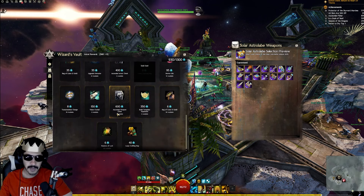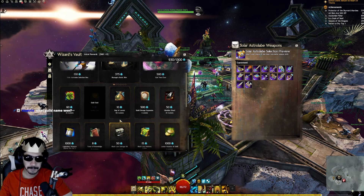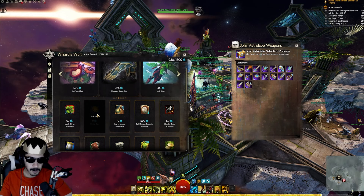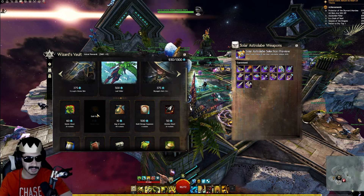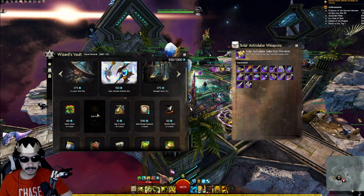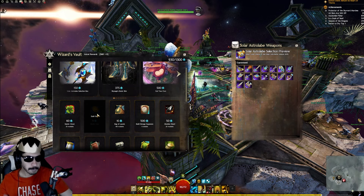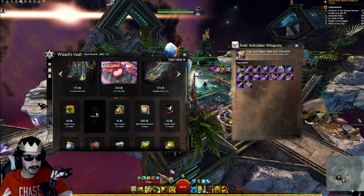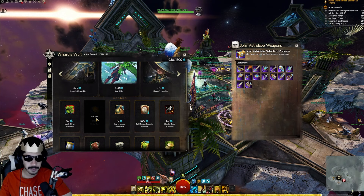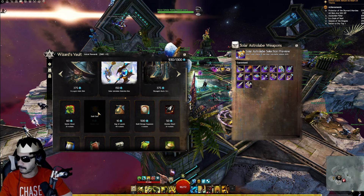The first item I recommend for new players is mystic coins. Mystic coins are a material that currently goes for about 1 gold 60-70 silver on the trading post — quite expensive. You need them for crafting high-end items like legendary weapons and armor. As a new player, spending astral acclaim on mystic coins is very worthwhile. You can buy up to 50 of them at 9 astral acclaim per coin.